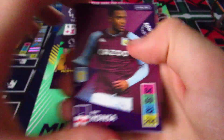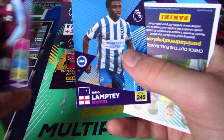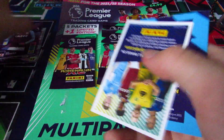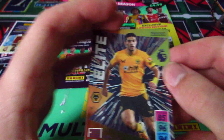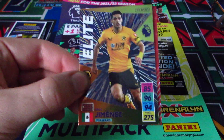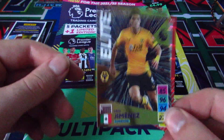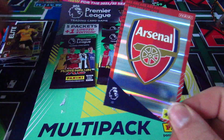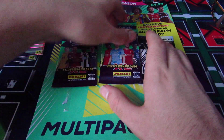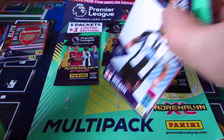Pack two: David De Gea, Ben Godfrey, Tariq Lamptey — quite a common card in the kickoff multi-packs — and another Elite, Raul Jimenez, who recovered from his skull fracture. Great to see him back. And the Arsenal badge for pack number three.